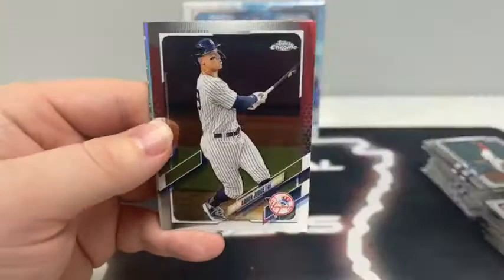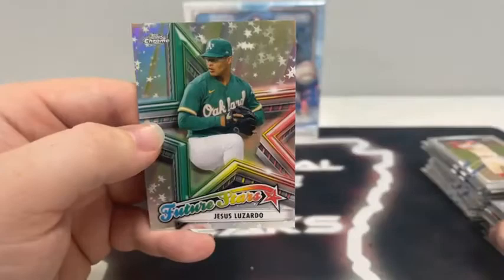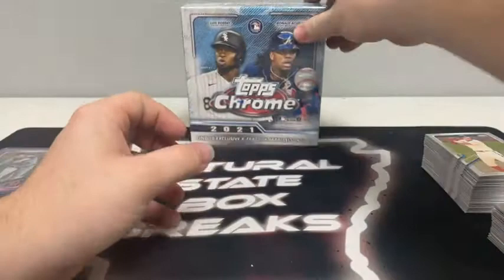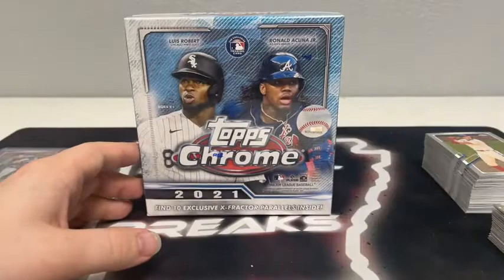Here's our last pack before the Mega: Reese Hoskins for Philly, Aaron Judge, a Refractor of Austin Riley for Atlanta, and Jesus Luzardo in the Future Stars for Oakland. The Cardinals would have such an easier route if they could beat the Brewers in the division — they're such a beatable team. Apparently Schilt said he had something wrong with a fingernail.